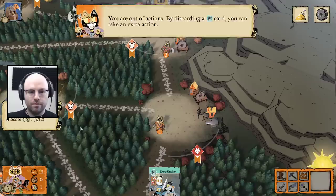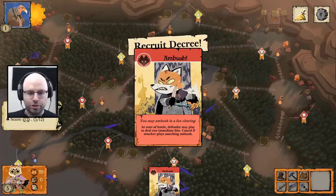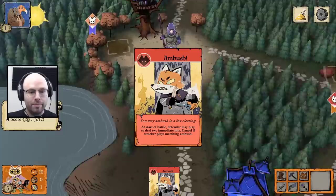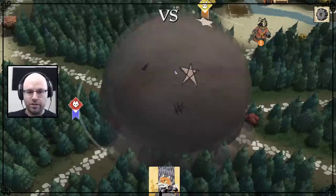You are out of actions — by discarding a bird card, you can get another action. You haven't recruited — let's do so. I choose to recruit. Ambush — you may ambush in a fox clearing; the defender may play to deal two immediate hits. That seems sick. More warriors arrive each day — the Aerie will use them to crush your pitiful forces.